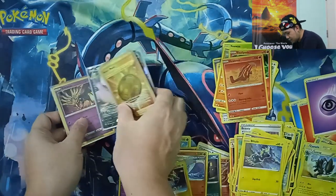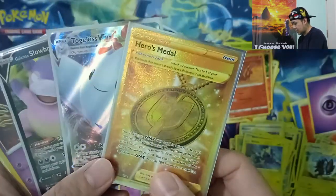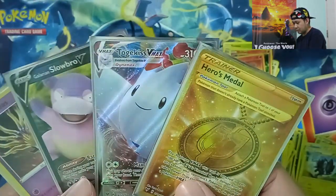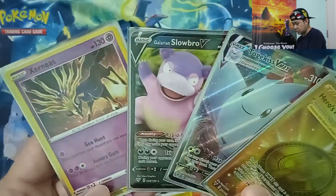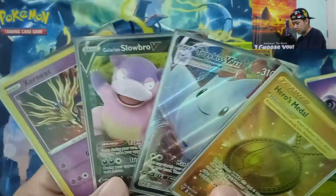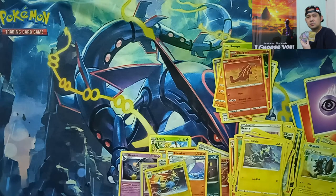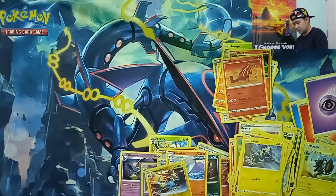Let's wrap up. We have the Hero's Medal gold card trainer item, Togekiss VMAX, Galarian Slowbro V, and Acernis Holographic Rare. Nice pulls for today! Thank you for watching. Please stay tuned — we'll do our binder placement later.